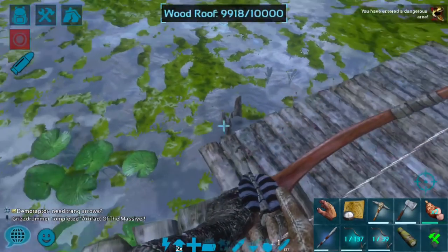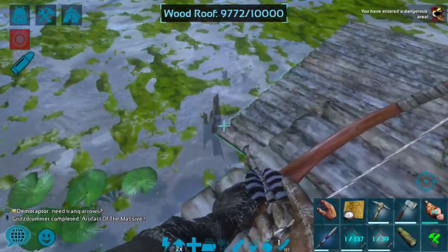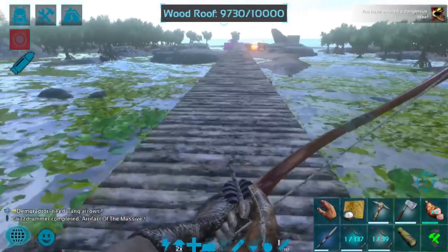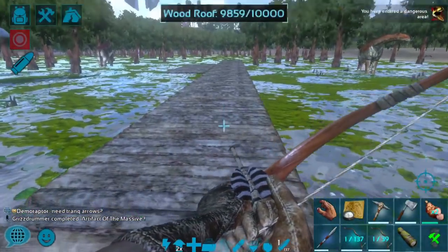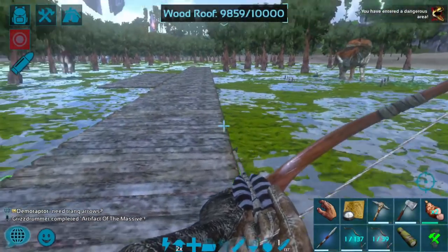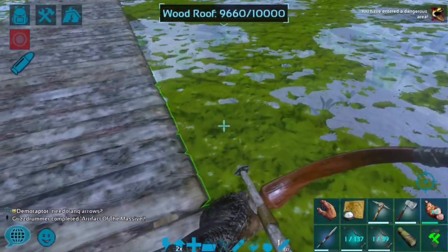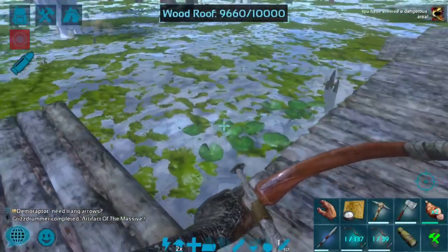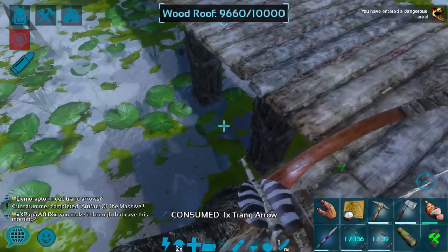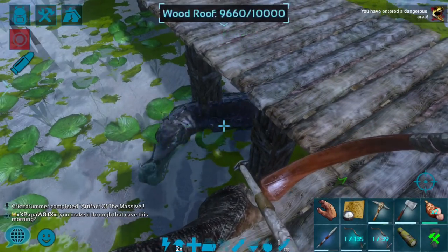Alright guys, so I've gotten this Sarco pretty angry at me. It is a level 45 — pretty low, but should be good enough to actually try to tame. Getting a good angle on it is going to be the hardest part — seeing if I can actually get enough of a view on it to start tranqing it out. There we go, perfect. Looks like it's pretty angry at the moment.